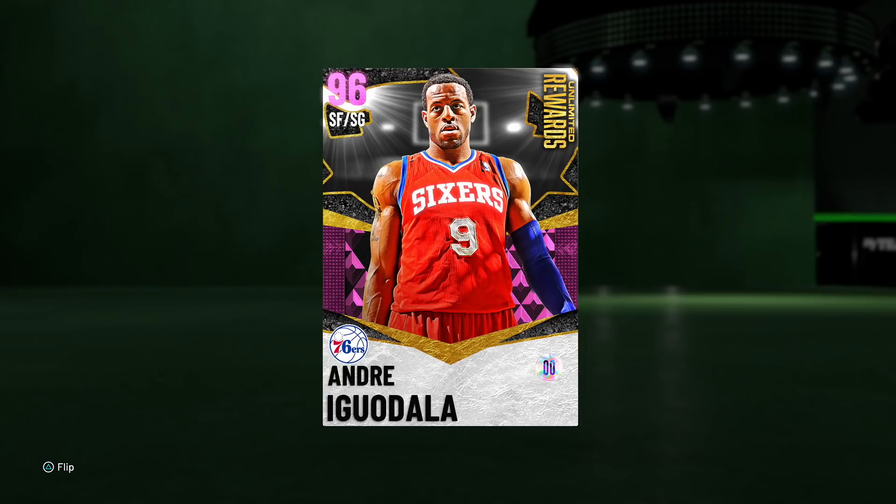What's going on guys, Henry the Blaisian here. Welcome back to another video. As you can see, we finally secured the unlimited reward for season three — the 96 overall pink diamond Andre Iguodala. I gotta keep it real with you guys because I don't like to lie. The grind was hard, but I only grinded up until seven wins in the pink diamond league. My friend TJ actually ended up grinding the 12 and 0 part of the galaxy opal tier for me.